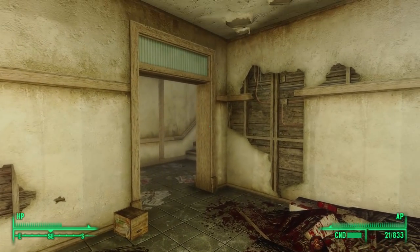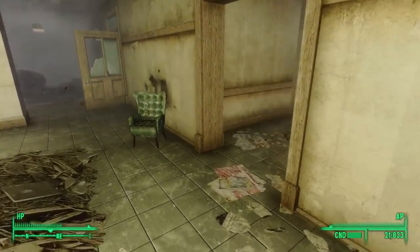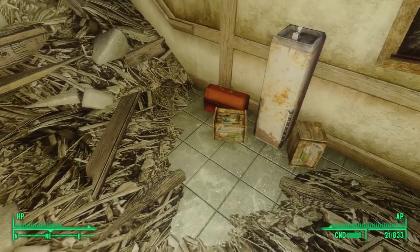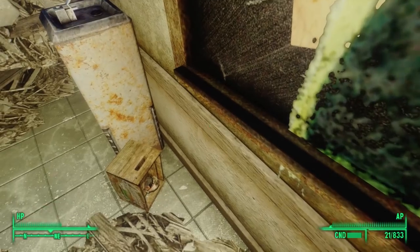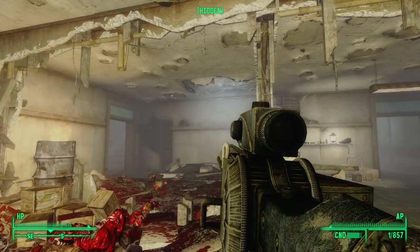There is a doorway to the southeast that looks like the way up and out. But first, we explore the final room through a doorway to the east — it once led to another staircase, now filled in with rubble. The only thing of note: inside one of the boxes, we find a stealth boy.